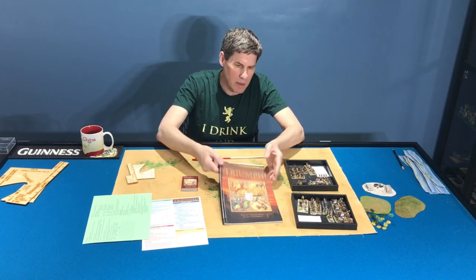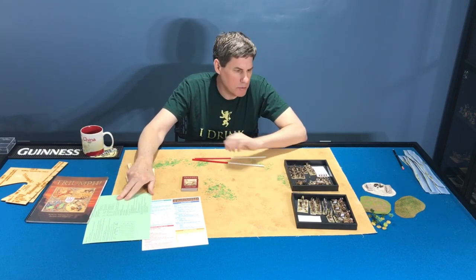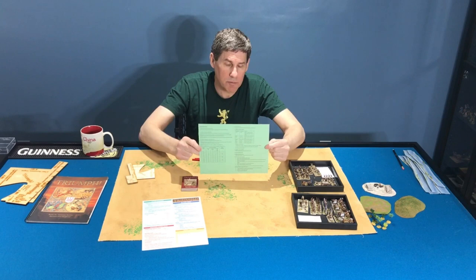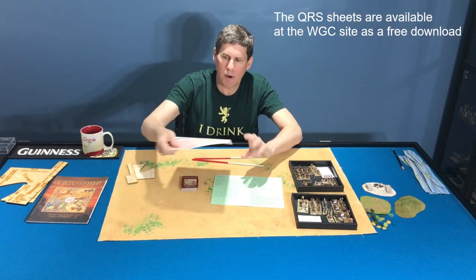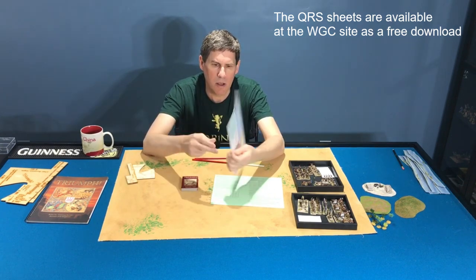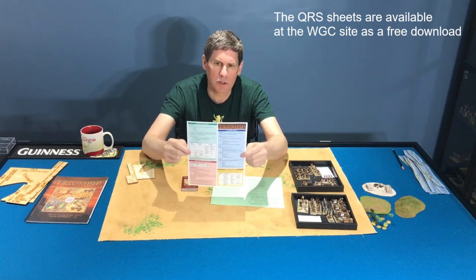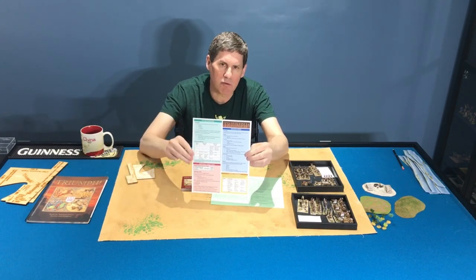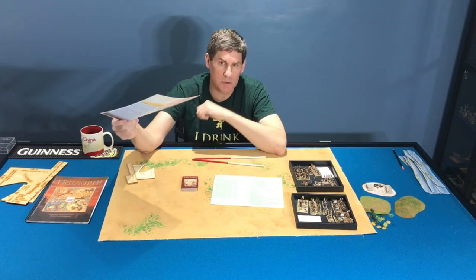I've got my movement gauges and my rulebook, which is important. I have two armies - both 48 points, 15 millimeter armies. I have a QRS for setting up the terrain and table, available as a free download PDF on the WGC site. I also have the QRS for gameplay. It was available in the PDF version, and now that we have a hard copy and PDF version, you can get this updated version 1.1 on the WGC site. It's a handy tool, especially for new players.